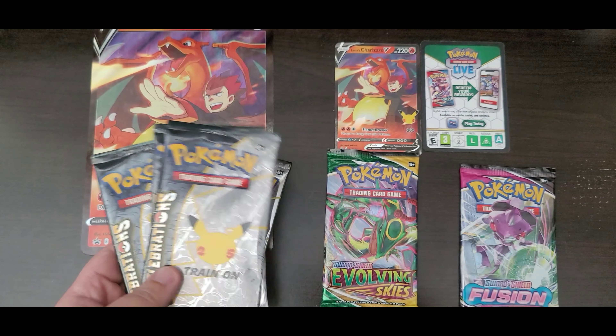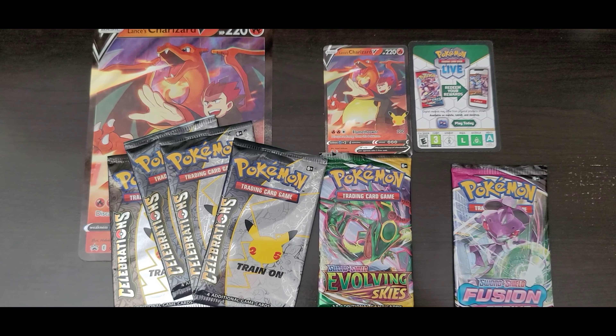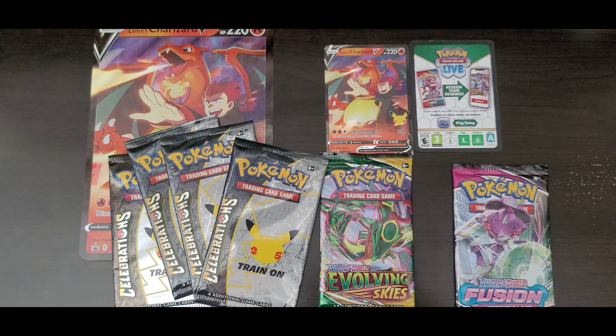In these Celebration packs it comes with four cards. What these cards represent are cards from the first print run of the base set — you have a chance of pulling a base set Venusaur, Blastoise, or Charizard. It also has a chance of pulling the Gold Star Umbreon, which is a really good card. There are a lot of great cards from the history of Pokémon in here, like the Rocket's Gyarados and Team Rocket's shiny magic card.